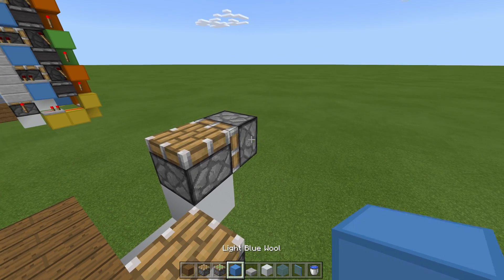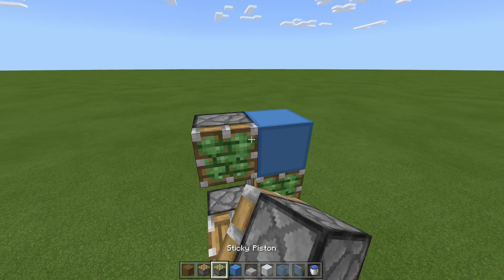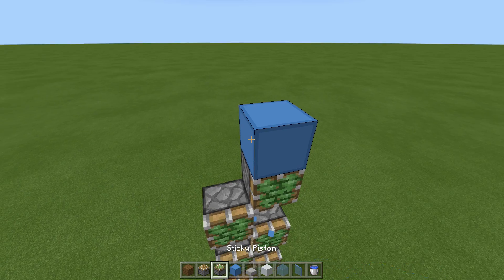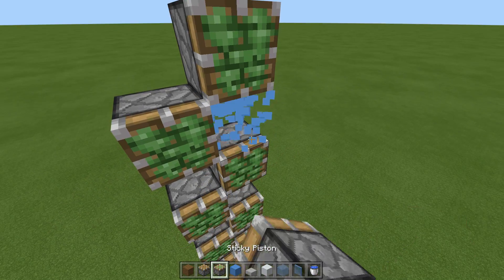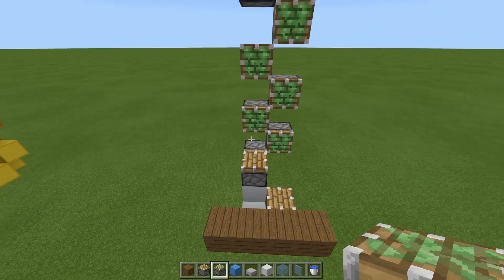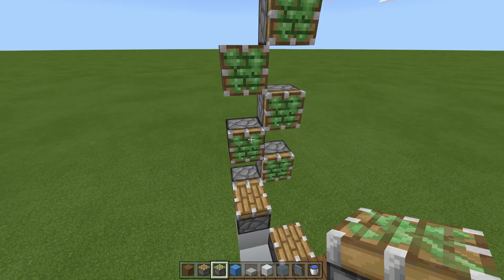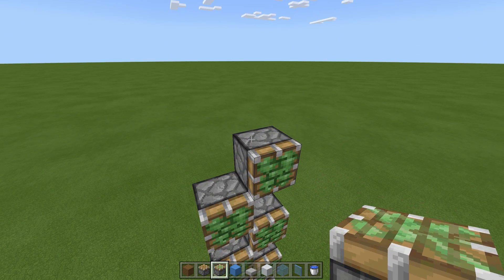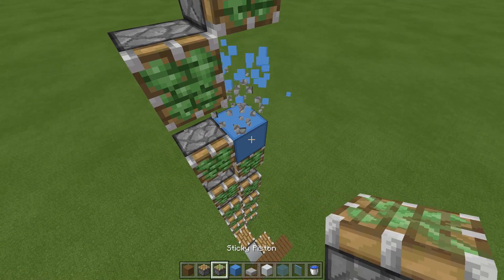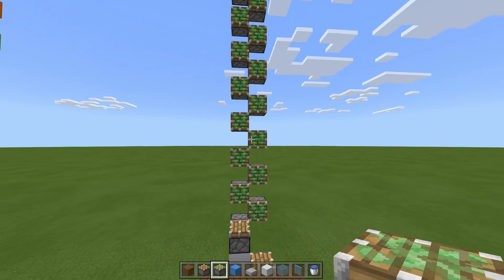Place a block here and a sticky piston, remove that block. Then place a block here and two sticky pistons and keep going up like this - just block and sticky pistons, block, sticky pistons and as you can see it zigzags. On our builds over there I've had it go up eight sticky pistons on this side, so I need to count up to eight.